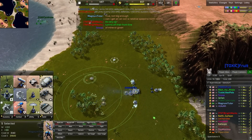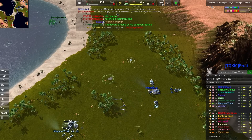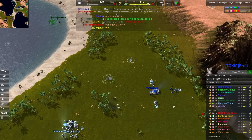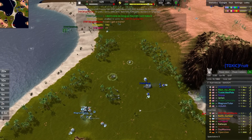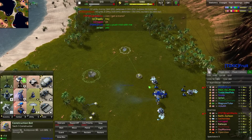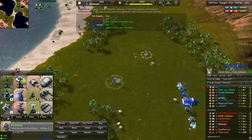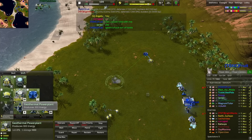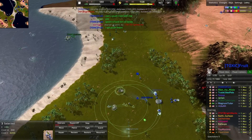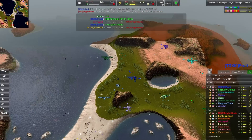Spawning in the geothermal spot, which is usually a very powerful teching position. You can basically get up to T2 extremely quickly with that T1 geothermal plant, which produces a huge amount of energy for very little metal investment. I harp on this often, but that's because we always have new players joining and I want them to get the best opportunities they can. Geothermals are far and away the most efficient energy producer in the game, metal-to-energy wise — costing only 560 metal and 13,000 energy, you get 300 energy per second out of it.